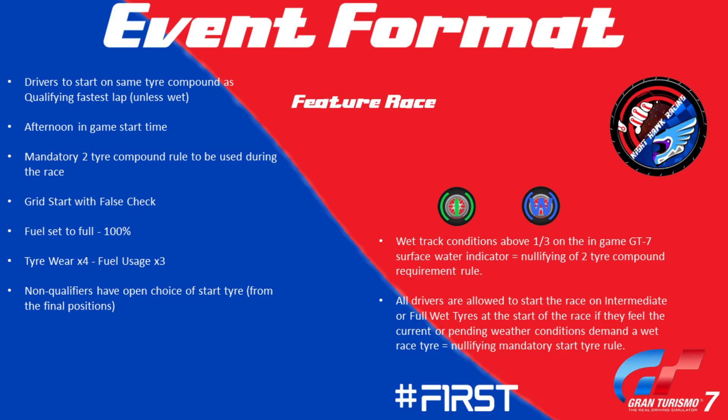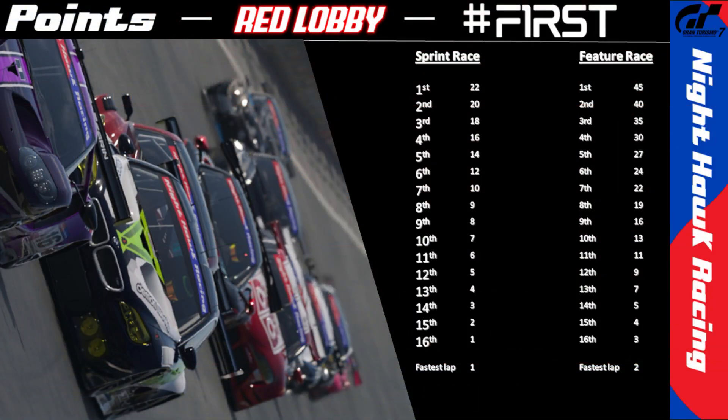Before we talk about the drivers in more detail, let's have a quick refresh of the points system. In the sprint race, first place gets 22 points, all the way down to 16th place with one point. If a driver gets the fastest lap during the sprint race, they get an extra point. In the feature race, the points are almost doubled: first place earns 45 points, down to 16th with three points. The fastest lap in the feature race earns two bonus points, so it's always worth sticking it out to the end.